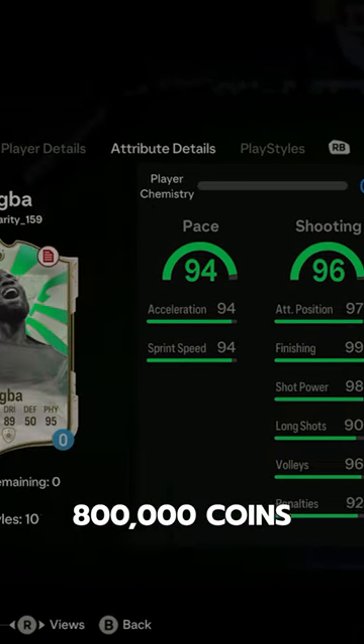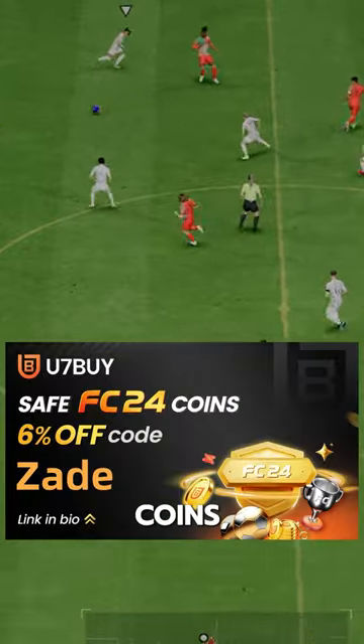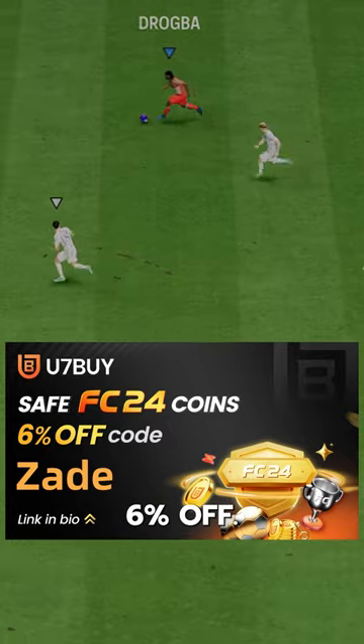Drogba goes for 800,000 coins via SBC. If you need coins, go to U7, buy, use code ZAID for 6% off.